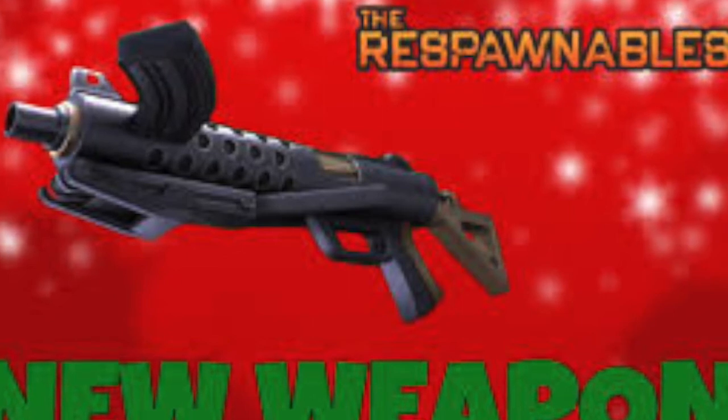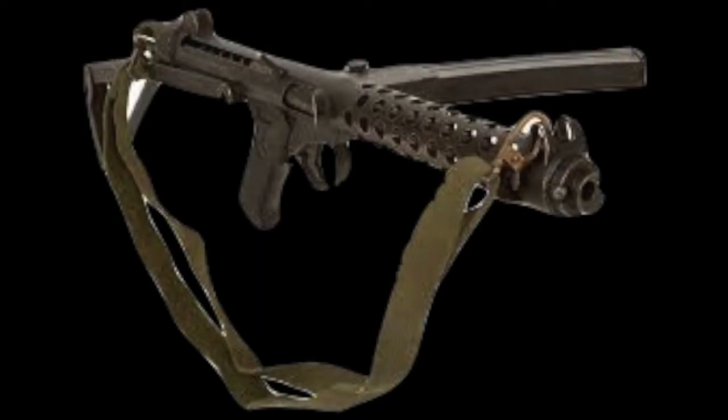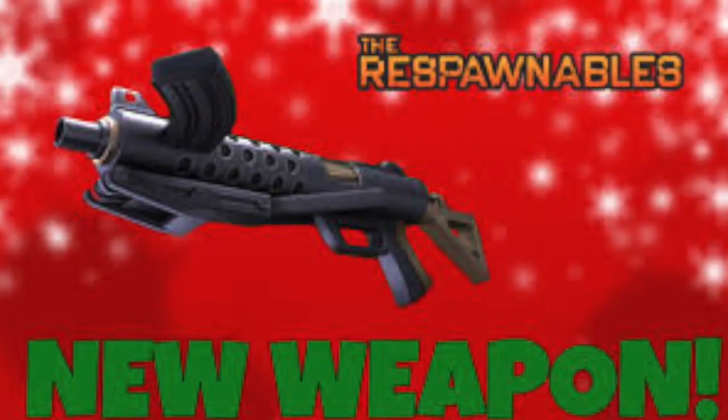The last thing I have to talk about today is where did Digital Legends get this design from? They actually got it from a weapon called the Sten Gun. Here's an image of it — as you can see, it looks exactly like the SMG Howling.